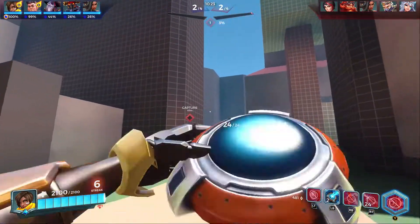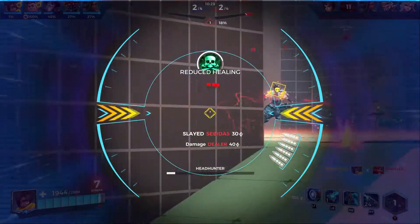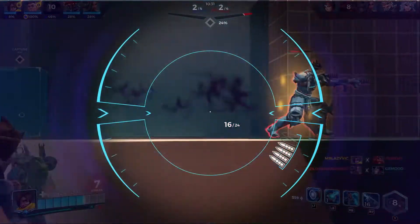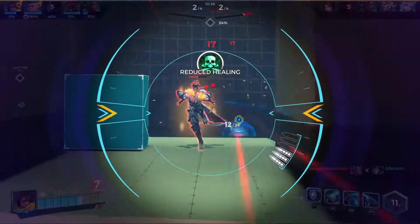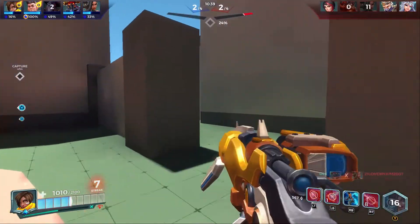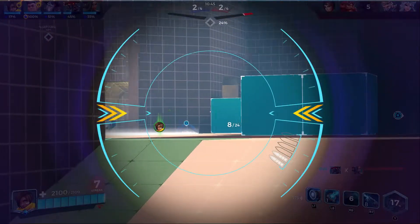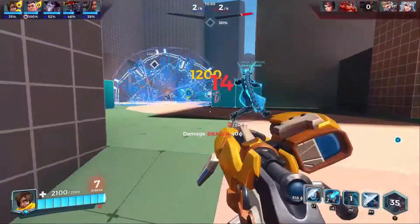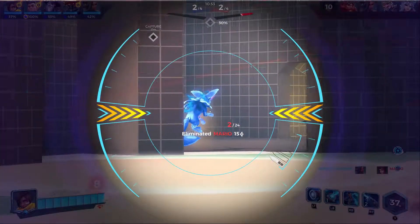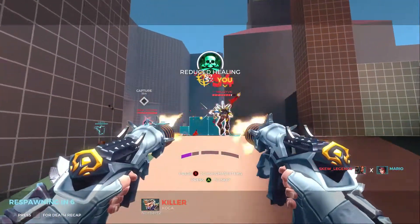This next part is why I really don't trust my teammates. Here's Koga — I'm trying to finish him off, I see he's going for a flank. I saw Victor running in, so I figured he'd finish him off and I could continue focusing on the point. My biggest mistake ever — I shouldn't have trusted Victor. Because Koga flanked me. Come on, Victor.